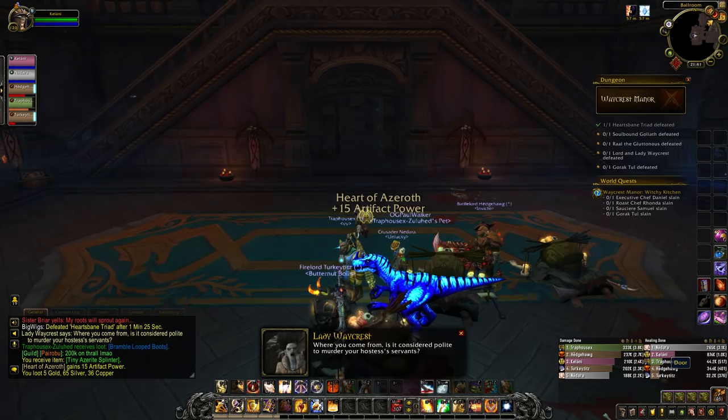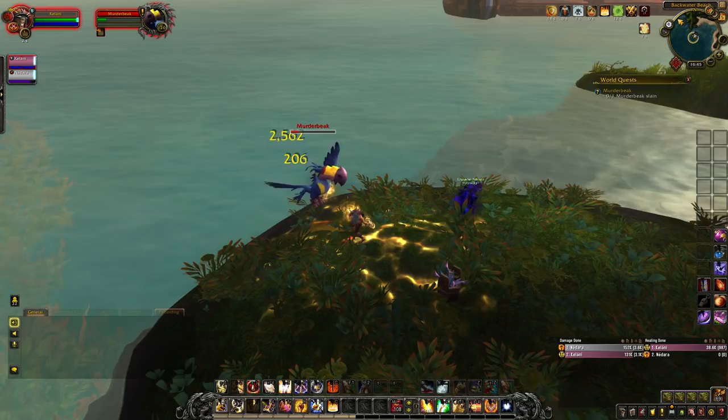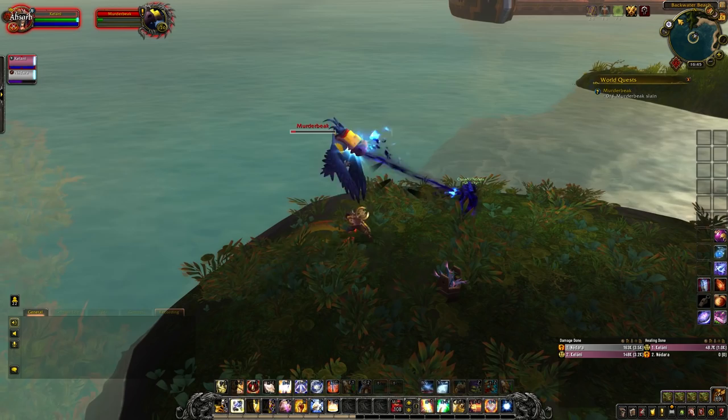You should also keep an eye on your map for Azerite or artifact power world quests — they can reward quite a variety, from just a handful to a few hundred. Remember to turn war mode on when you're knocking out artifact power world quests for that extra 10% bonus. Just be careful: with war mode turned on it's open season.